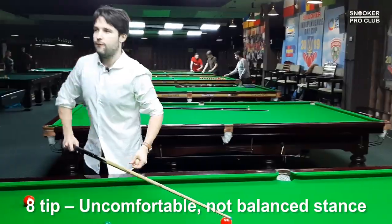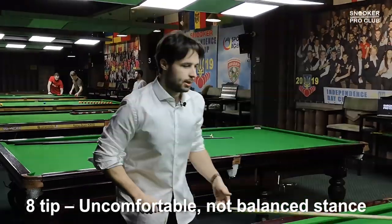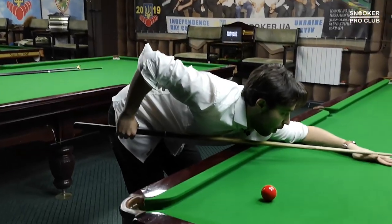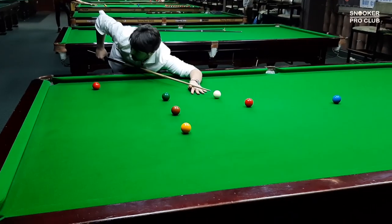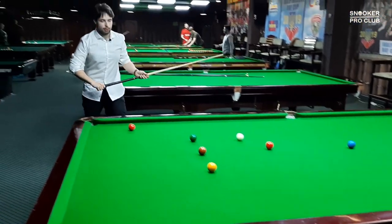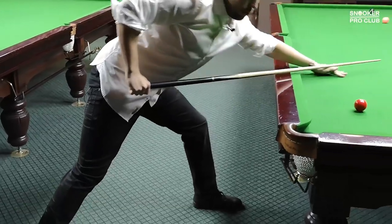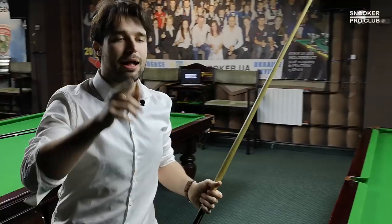Eighth tip: make sure your stance is as uncomfortable as possible. Basically, stand too close to the table so you feel off balance, or stand too far from the table. This allows you to have a horrible body position and, of course, bad cueing — which is exactly what you want if you want to have horrible cueing.